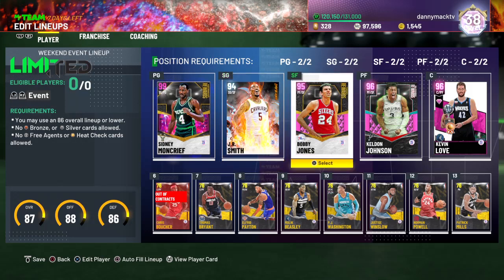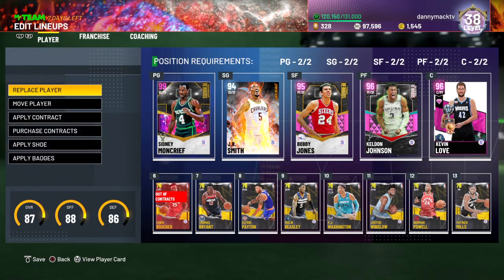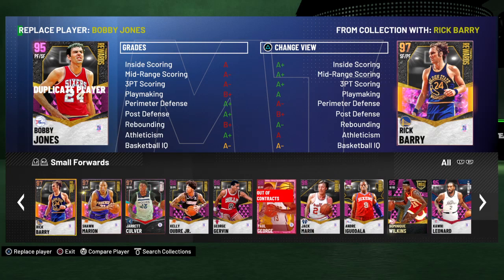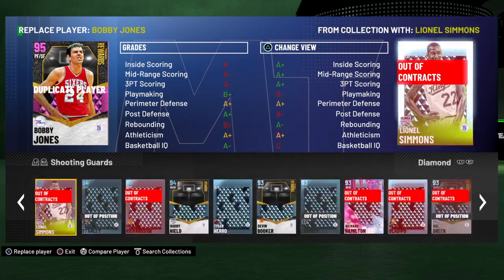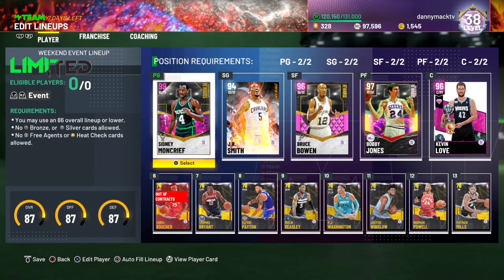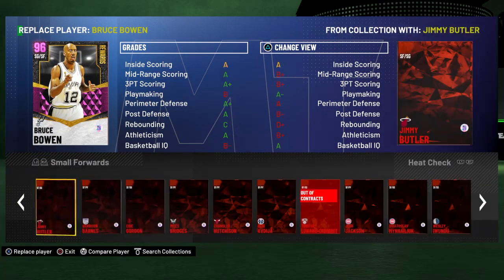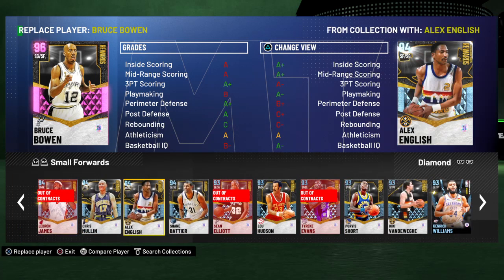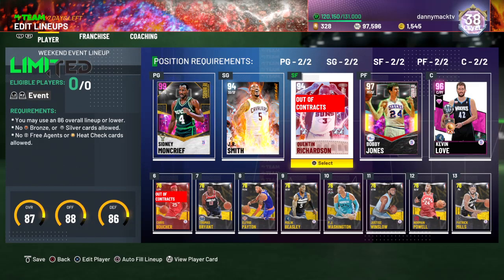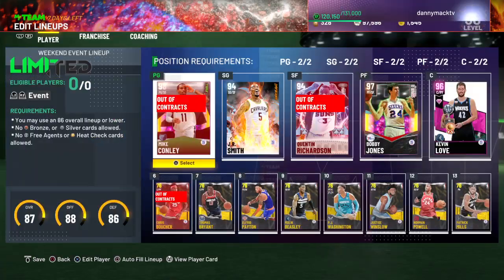Bobby Jones makes it 87. Maybe a shooting guard — pink diamond? 3-and-D Bruce Bowen — still 87 there. I want to keep Sid to play the point. I have to go diamond here. I gotta have a shooter though. He's still 87. I guess I'm not gonna be able to do a pink diamond there — still 87.